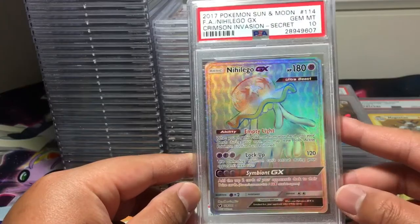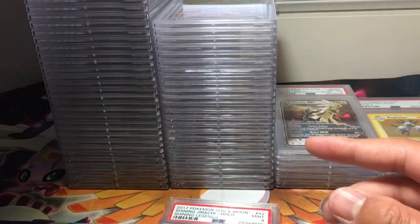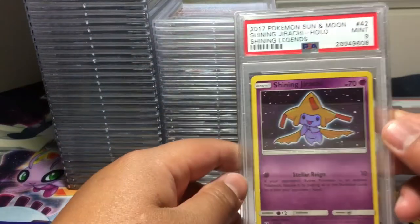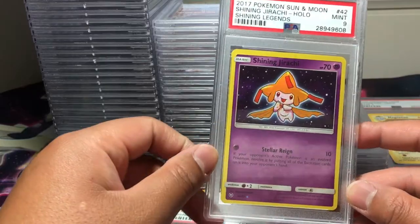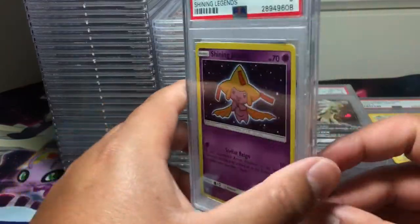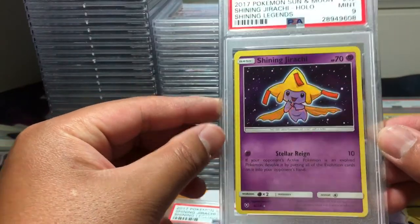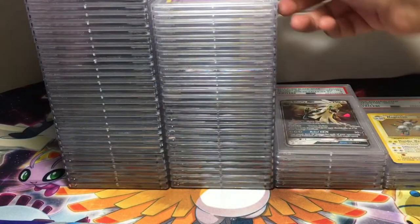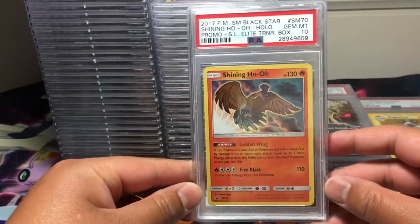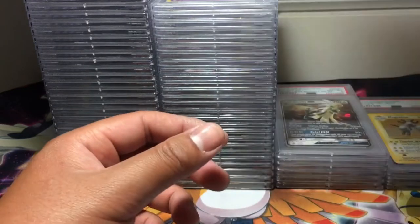Rainbow rare / hyper rare from Crimson Invasion secret rare — I'll just say secret rare, it's easier. Shiny Jirachi — also got a PSA 9. Kind of figured because I remember these were not well-centered, but they were shining cards so I sent them out together. Now we have the best part — Shiny Ho-Oh, PSA 10, Sun and Moon Promo No. 70.